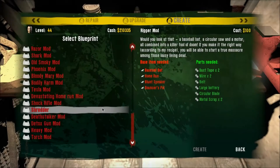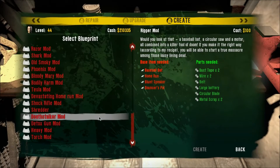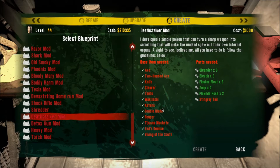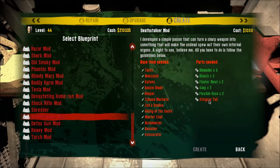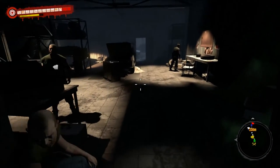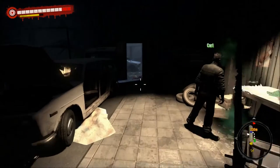My favorite weapon in this game is the katana. The Deathstalker mod is my favorite mod for it. The Stingray Tail is kind of rare, but if I need one quick, I'll just head to the city. I'm in the warehouse now.